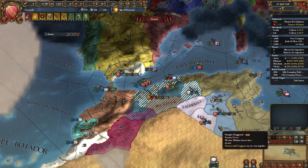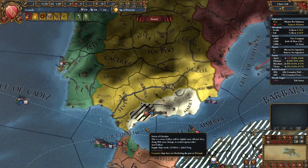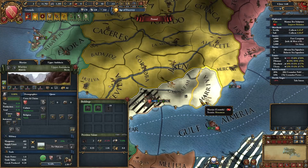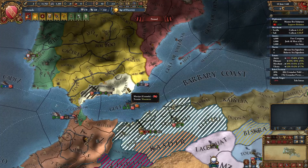I will be risky — I will wait a little more. I want more war score, and I also want Morocco to siege this fort for me. By the way, rebels don't always spawn in the same place — sometimes they spawn here, sometimes there.